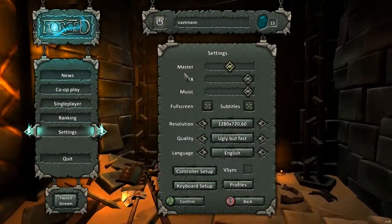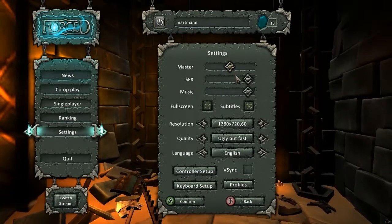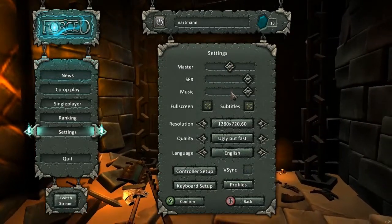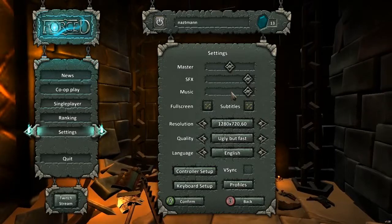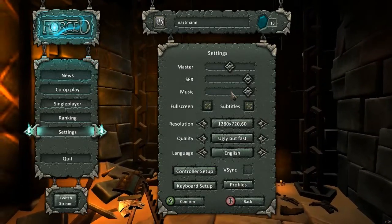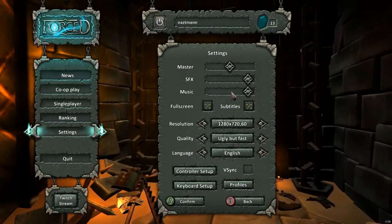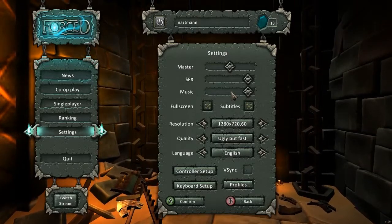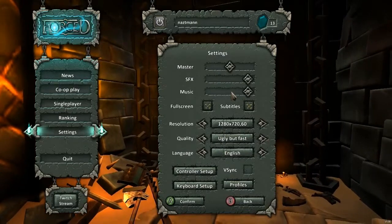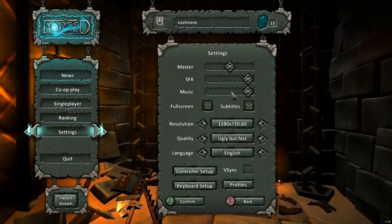In the settings area, there's a master slider, a sound effects slider, and a music slider — I love when games do that. Sometimes the mix isn't quite right and you need to adjust either the music or sound effects separately. Not everybody has a master slider, which is nice because you can keep your mix but make everything a little bit quieter by just adjusting the master.